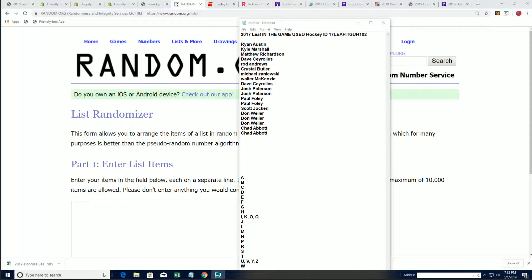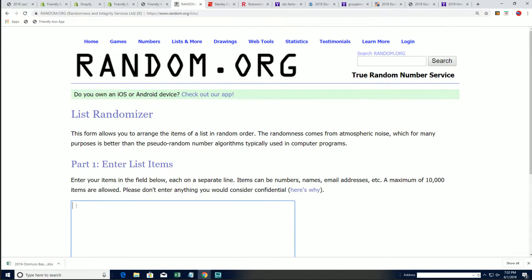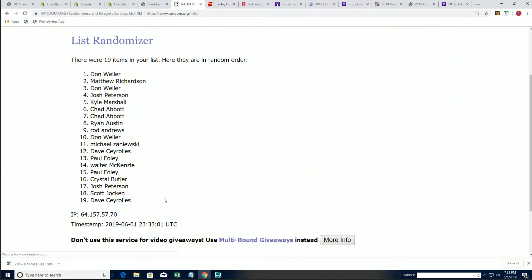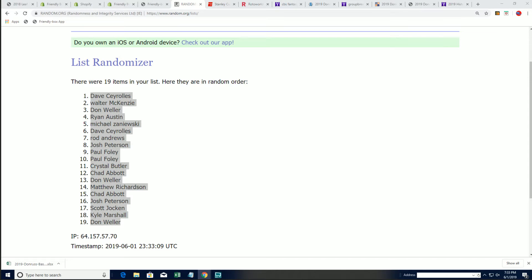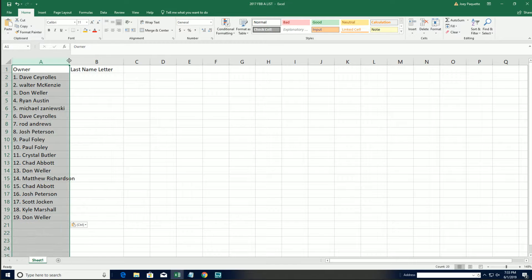It's In the Game used hockey, and everyone gets a last name letter in the box break. We'll do seven times through for the owner names and seven times through for the letters, then stack the lists up side by side — that's your letter in the box break. Good luck! Lucky number seven — boom, the first random is finished and now we get on to the second random of the last name letter initials.